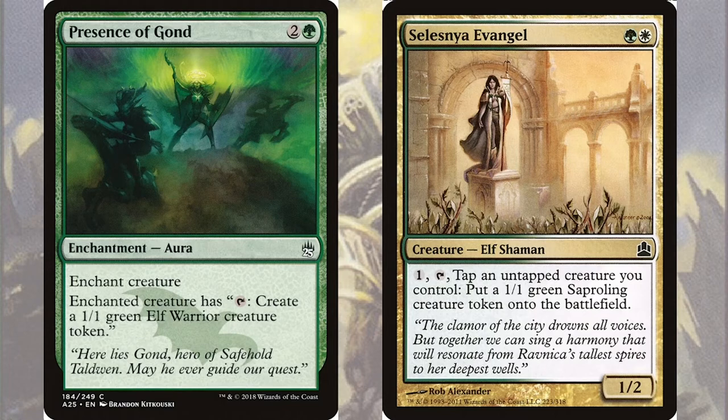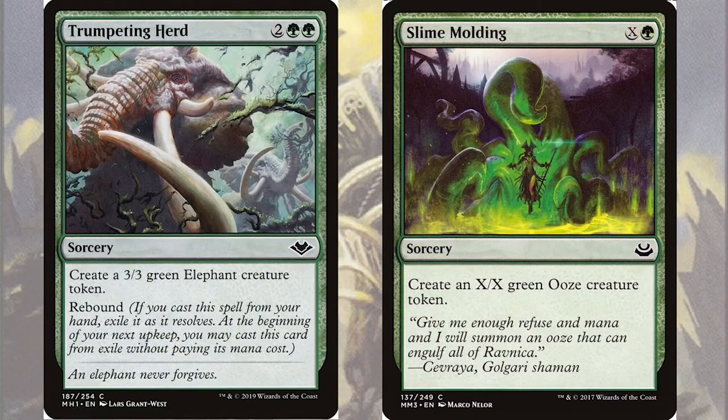Looking at larger tokens, we've got Trumpeting Herd, a sorcery for two green green that will give us two 3/3 green elephants for only four mana, and Slime Molding, a green sorcery that will give us a token as big as the mana that we put into it.